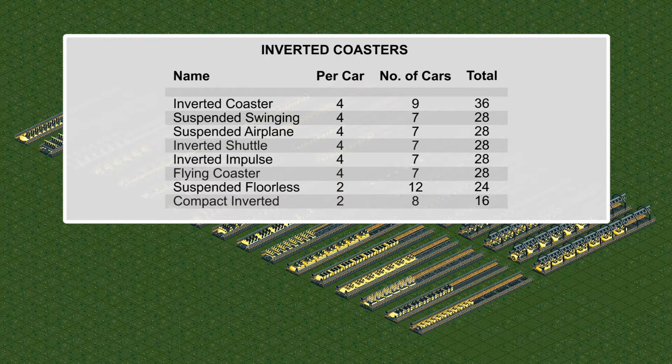In the inverted category, the inverted coaster led the way with 36 from 9, followed by most of the other inverted coasters with 28 from 7. The compact inverted coaster, however, got 16 from 8, becoming joint last with the air powered coaster from all of the others in the experiment.